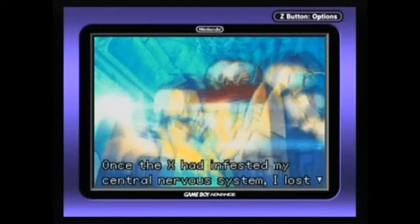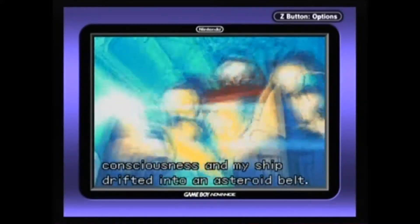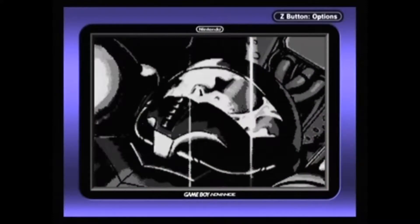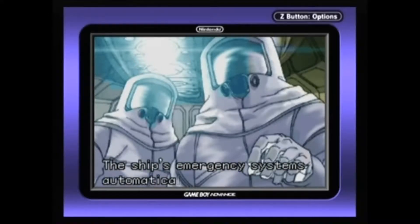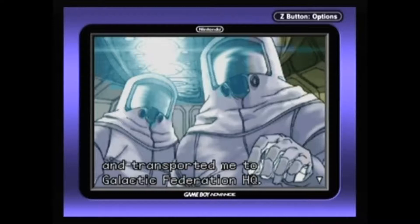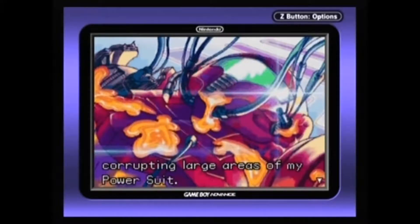Once the X had infested my central nervous system, I lost consciousness and my ship drifted into an asteroid belt. The ship's emergency systems automatically ejected the escape pod before impact. Biologic's vessel recovered it and transported me to Galactic Federation HQ. However, during the journey, the X multiplied within me, corrupting large areas of my power suit.